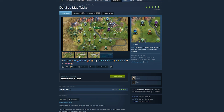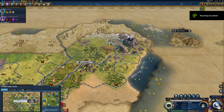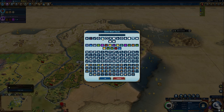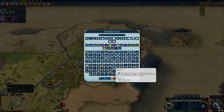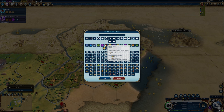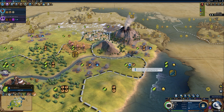Next up is the Detailed Map Tacks mod — this one is for keen city planners and forward thinkers. It may be slightly less useful if you have the Movable Districts mod installed, but it has other use cases. This mod is designed to help you plan your districts. You can put down a tack representing tile improvements, wonders, or districts and plan out adjacencies. If you mouse over the different things, you get a quick way to figure out what each wonder or district does and what yields it can produce — for example, what science bonuses you get from placing your campus near mountains.